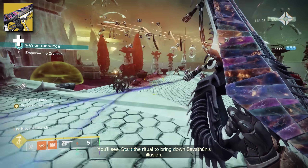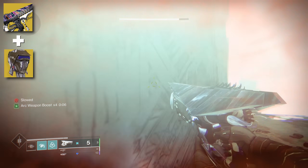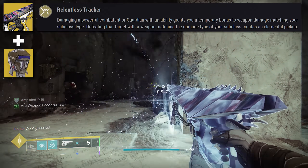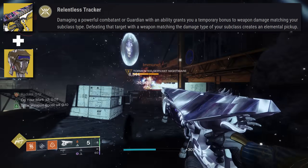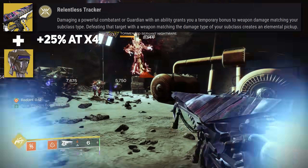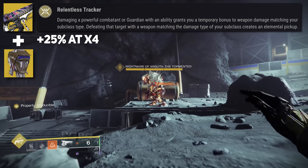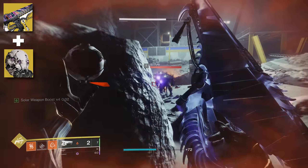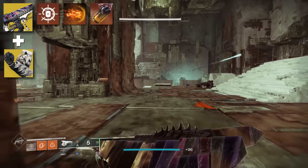For Hunters, Foe Tracer is an interesting option given its most recent rework — its original function was absorbed into Knucklehead Radar. Foe Tracer now states that damaging a powerful combatant or guardian with an ability grants a temporary 25% bonus to weapon damage matching your subclass type, and defeating that target with a matching damage type weapon creates an elemental pickup. It doesn't directly get you more grenades, but it has cool synergy with how Tessellation matches your subclass. You can also use Mask of Backers on Stasis, Young Humpcar's Spine with Ember of Torches, or Shinobu's Vow for double skips — though those exotics greatly amplify grenades, which you'd want to use for their own function.